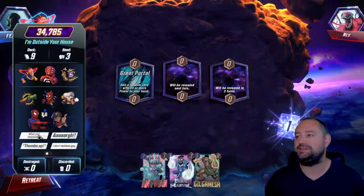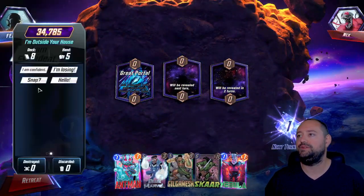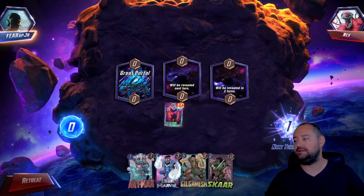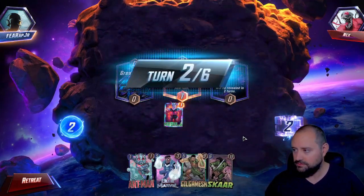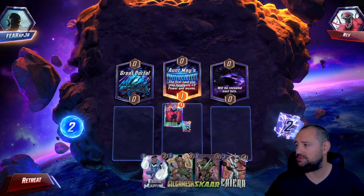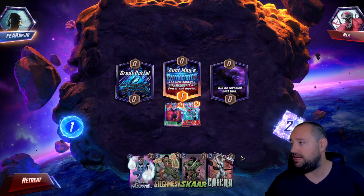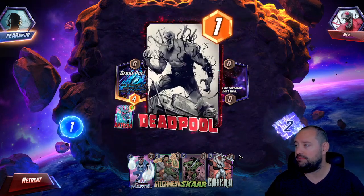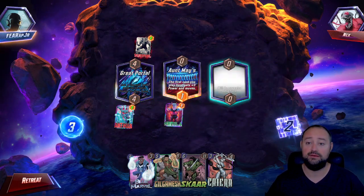It is Snap City, baby. Let's go — Snap time. I do like this little new emote — it's nice, it's fun. We're gonna put Nebula on the second, just in case we get bad RNG on turn two. We did get Scar from the Great Portal — that's okay. We're gonna use... sure, yeah, that works for me. Let's get Ant-Man boosted. The only ones I'm really worried about were Angela or Kitty Pryde, but that's fine, we'll work with it. We got Ant-Man boosted over there.